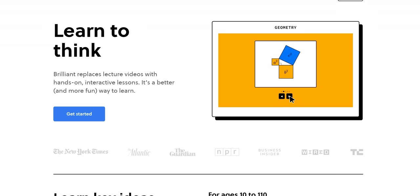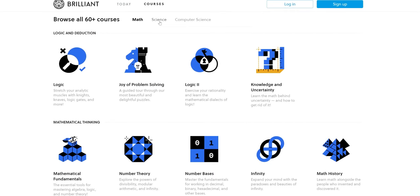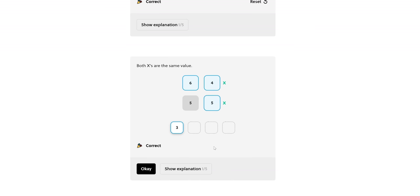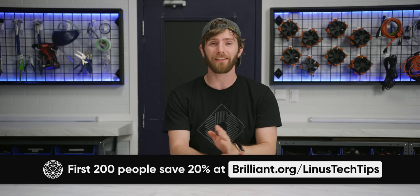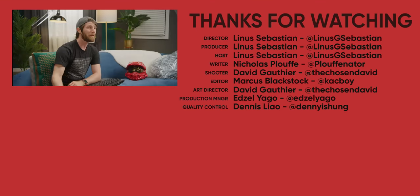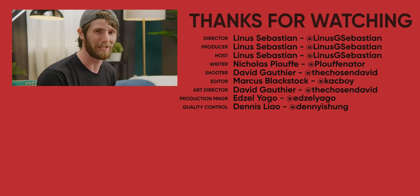Thanks to you guys for watching, and thanks to Brilliant for sponsoring today's video. Brilliant teaches you by having you solve puzzles and problems on their website and app. They've got over 60 interactive courses in math, science, and computer science — a great way to achieve your goals in STEM. Just go to brilliant.org/LinusTechTips to try it for yourself. The first 200 people to click the link down below get 20% off. If you enjoyed this video because you love seeing me frustrated by early game-breaking bugs, check out our first look at Cyberpunk 2077 — the key difference is that one wasn't six months from release when we tried it.